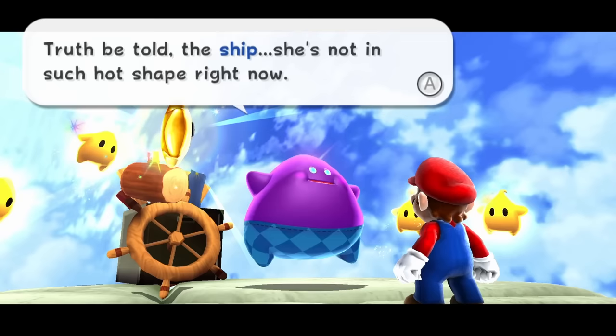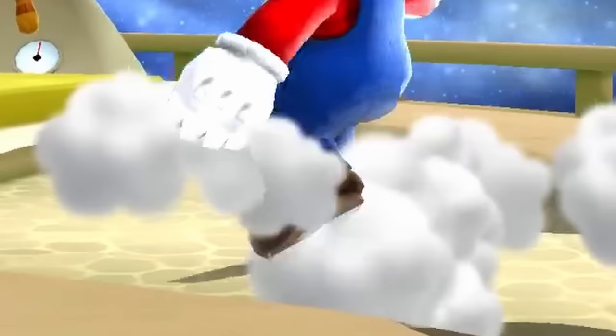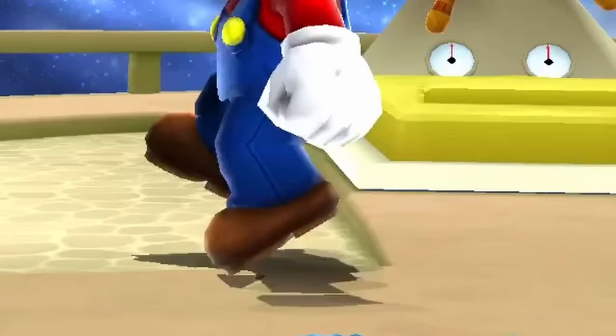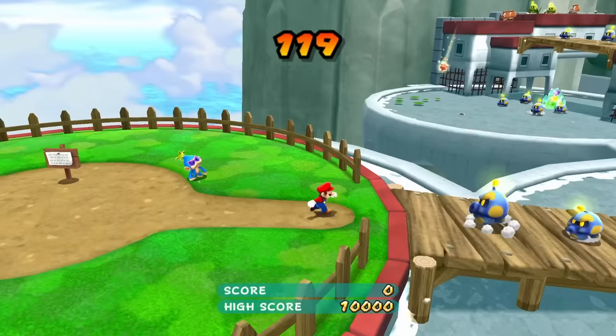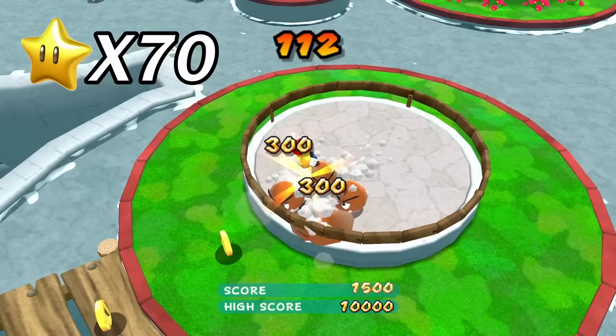Welcome to Super Mario Galaxy 2, a game loved for its movement, creativity, and characters, but today we're going to be focusing heavily on movement — specifically an underappreciated movement option known as jumping. We're going to be trying to complete a full 70-star run of Super Mario Galaxy 2 while using the least amount of jumps humanly possible.